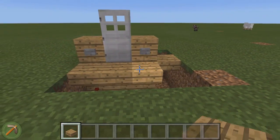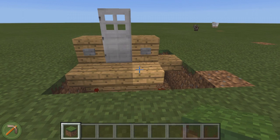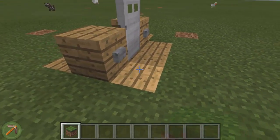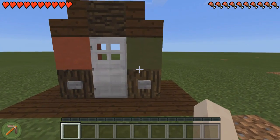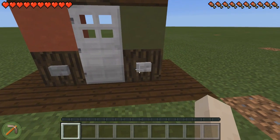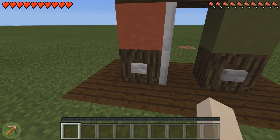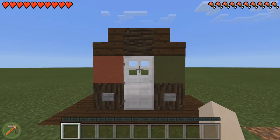Then you can go ahead and cover it up as you normally would — dirt, grass, whatever. Now if you want, what you can do is actually decorate it. On the right side I've put a green block, and on the left side a red block, and it's just easier to indicate what button is which. So green equals open (good), and red equals close (bad). Pretty simple.